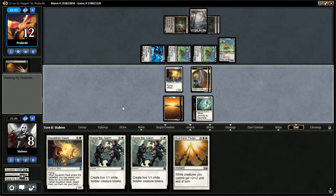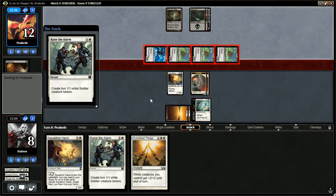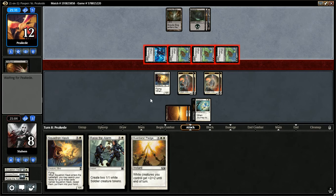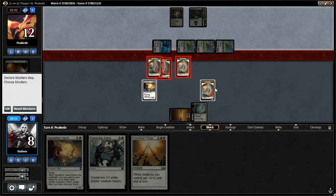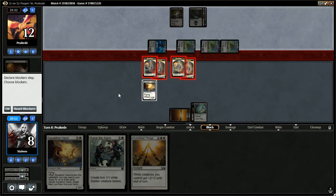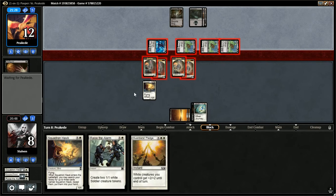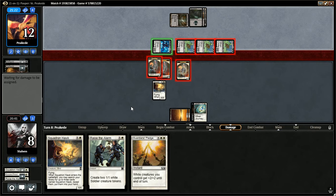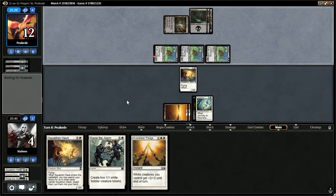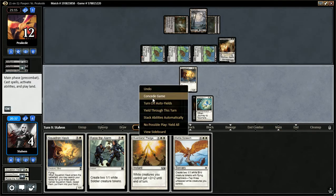I think I'm able to generate more creatures than he is. He goes to combat — let's bring in Raise the Alarm, go to blocks. We're going to double block the Rager and one of the Rats. I think I'm going to take four here. Hopefully we can kill those things and he doesn't use a removal spell — and he did. I could have triple blocked one but then he just would have saved the other one, so that's not really going to amount to anything. We haven't been drawing very well, and especially with three Rats that makes it even worse. There's pretty well no way we can get out of this — we're going to go ahead and concede. The lack of land also really sucked.